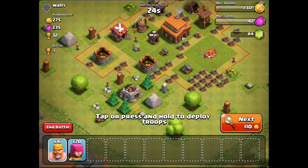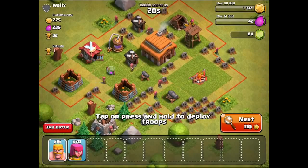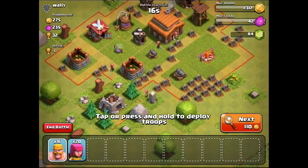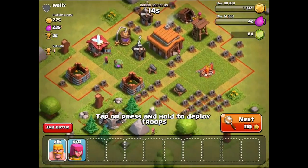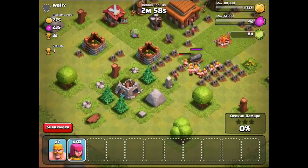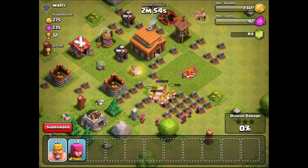Oh my god, look at all of these — Wally has been destroying armies apparently. Let's spawn up our troops. We're gonna spawn up the guys to start off with — I think we're gonna take out the cannons first, and then put the archers in behind.